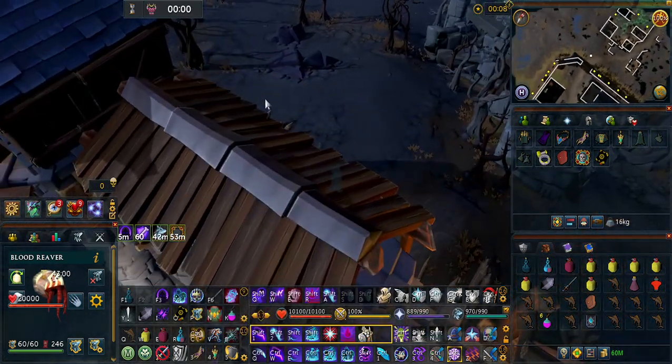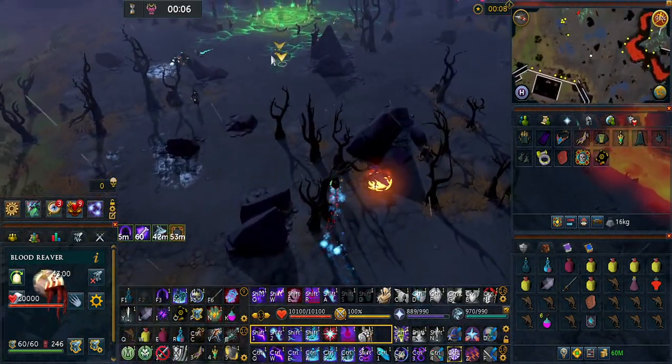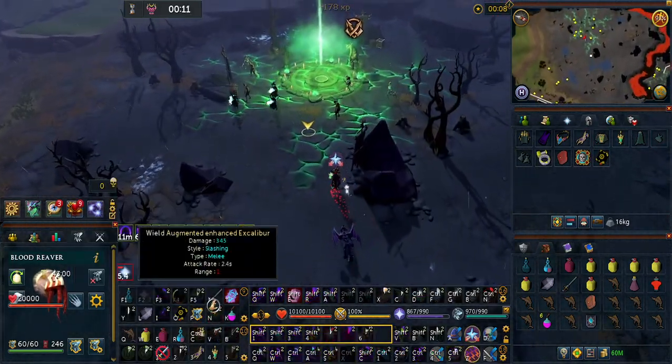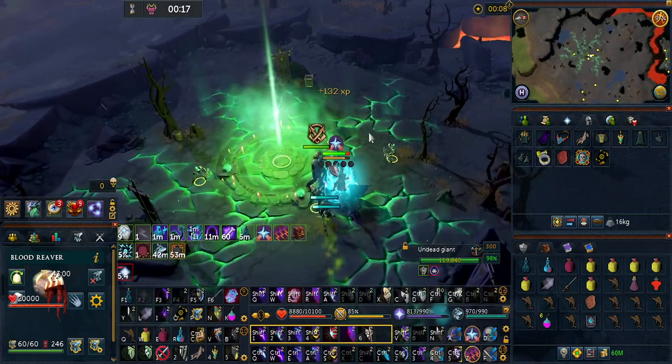Let's get started. We're going to be skipping the nexuses and going straight in. Recommend potting up, doing conjure army, and then you're going to want to use a death mark on this undead giant — it's going to save you a good bit of time. You can even use reflect if you want.